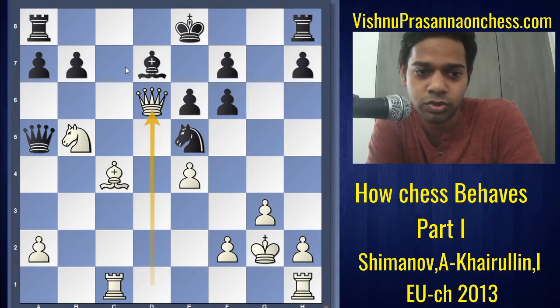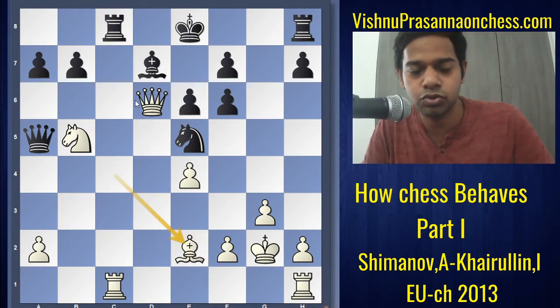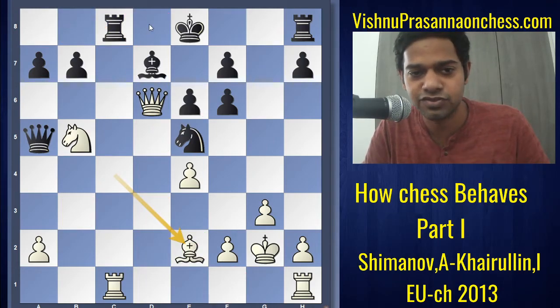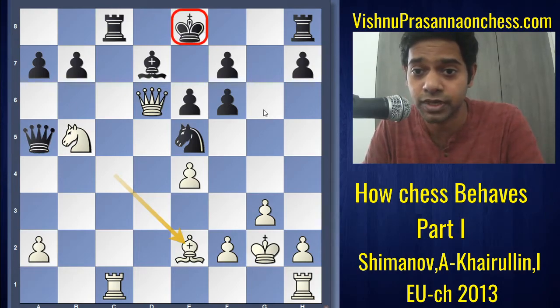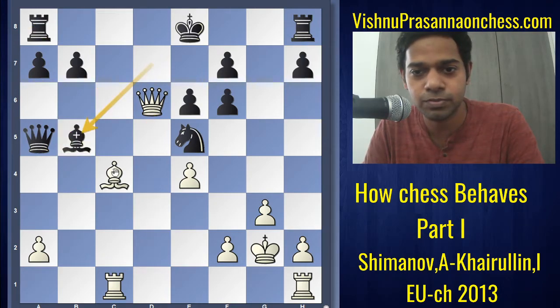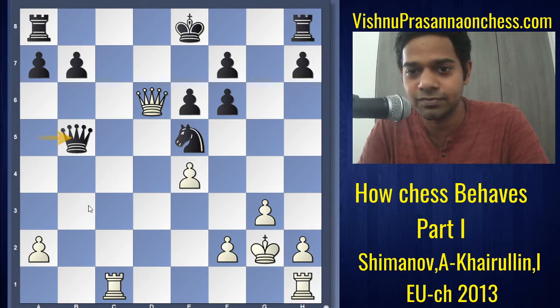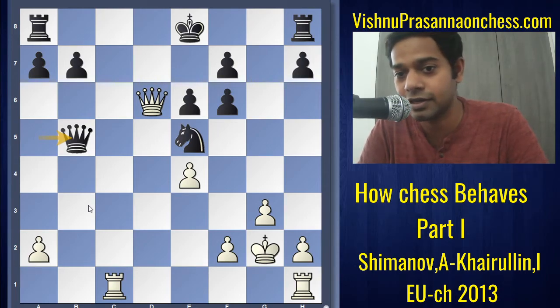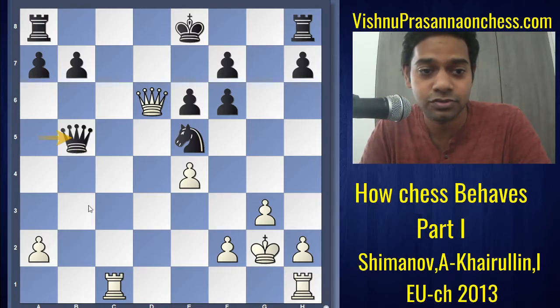What else can black do? Rook c8 is also bad because of bishop e2 and the king is kind of stuck in the center. Black has to solve this problem somehow. He takes the material — bishop into b5 was played, bishop into b5, queen into b5. In such situations when everything is going bad strategically, at least you take the material and see if you can survive the strategic disadvantage. Rook c7.